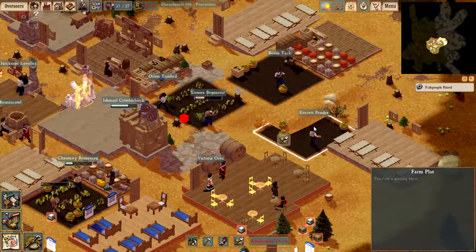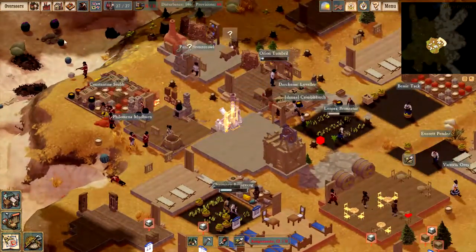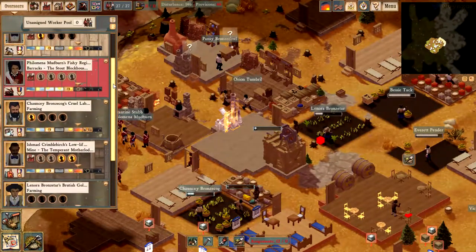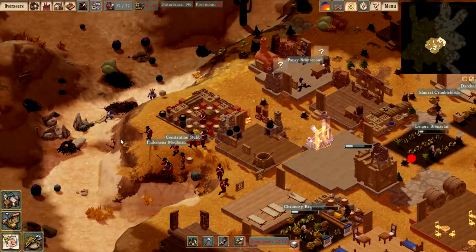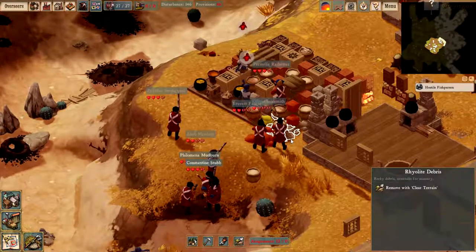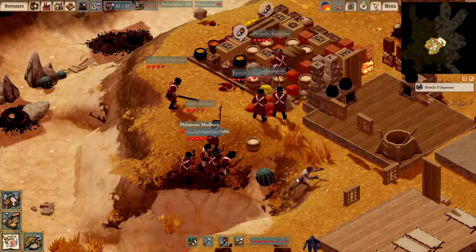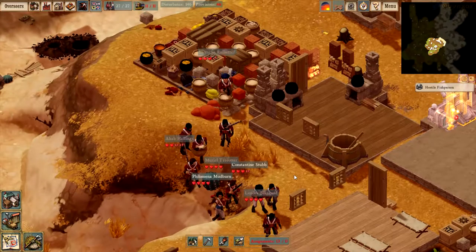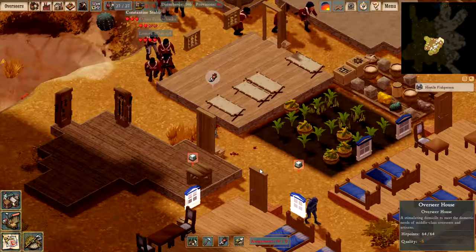Fish people patrol — so I might get killed there. I'll need to check on my men and see if any soldier has been killed. Philomena is still there and Constantine is still here, so all right. Oh, here they come — and we've got people which are definitely quite hurt. I'll need to focus on the medical supply soon, because look at these guys, they seem to be really in bad shape. Not as much as the fish people, but still.